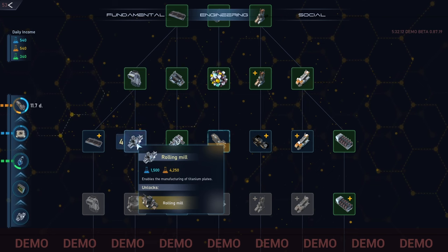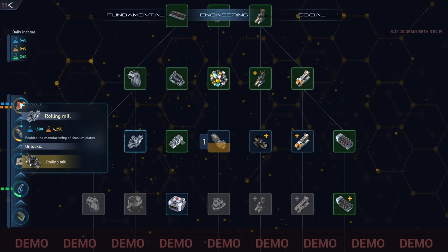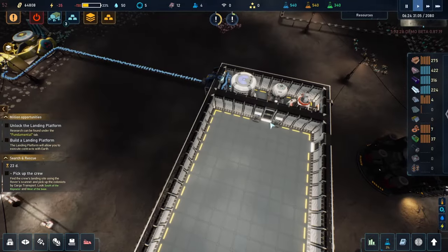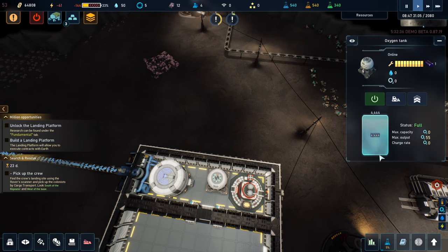I will go with priority — perfect. Rolling mill, blue and yellow. Everything is fine here — yes, look at this, we have water and oxygen. That's perfect.